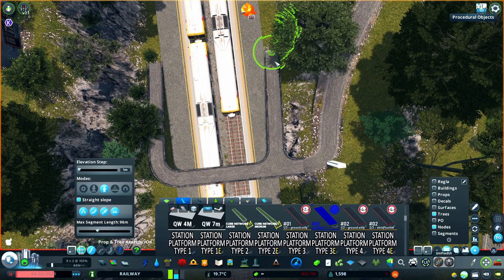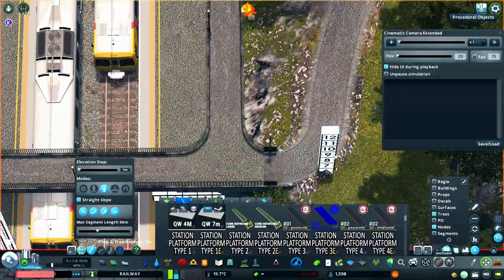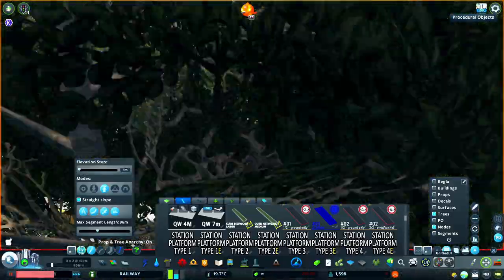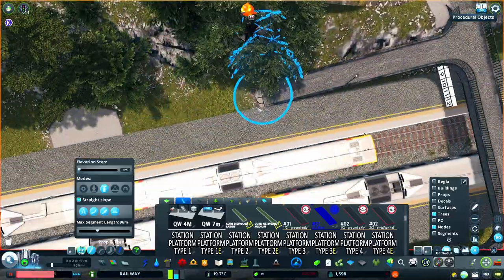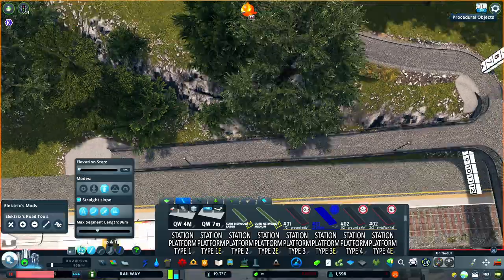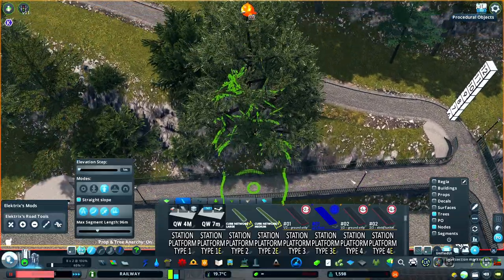These little details are what can really make or break the realism of a station. It's about looking carefully at things that you see in the real world and taking note of what you might otherwise miss. Landings like you'd have on stairs exist almost as often on ramps as well. It's quite unlikely to see something that is completely inclined the entire way down.